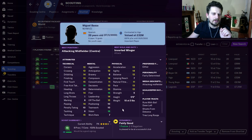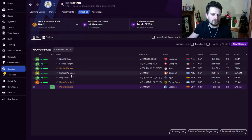Next up, Miguel Beza. Now we're talking — we've got free kick taking, first touch, dribbling, flair. And look at that vision: 16. His work rate lets him down a little bit, but he's either-footed, he's Spanish, and he is one to watch.